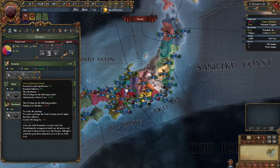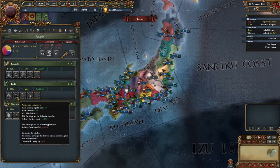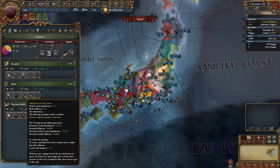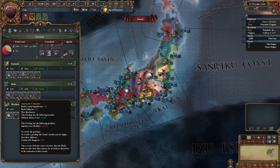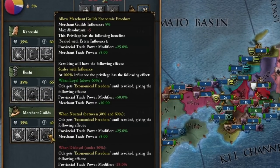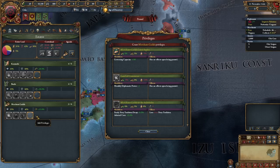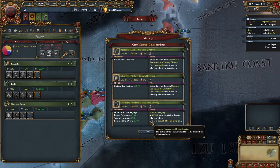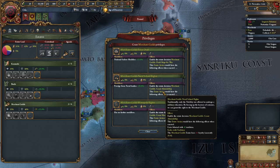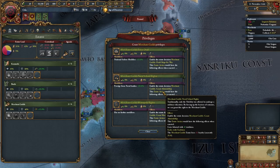The rest of the privileges he distributes as follows: cheaper advisors, religious diplomats, spiritual education. In a military state we want to have bushi, officer rights, supremacy over the crown, cheaper advisors. For the townspeople, cheaper advisors and allowing merchant guilds economic freedom. There is one more privilege I want to give later — for cheaper construction of buildings and giving us taxes, possibly even prestige from naval battles. But maybe at a later stage.